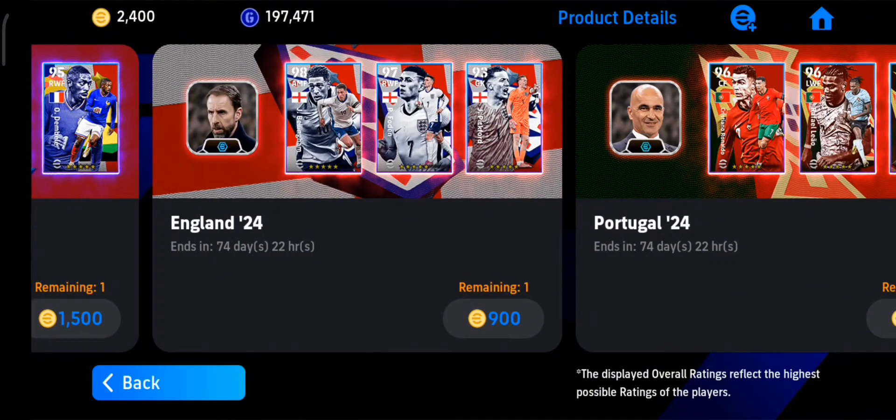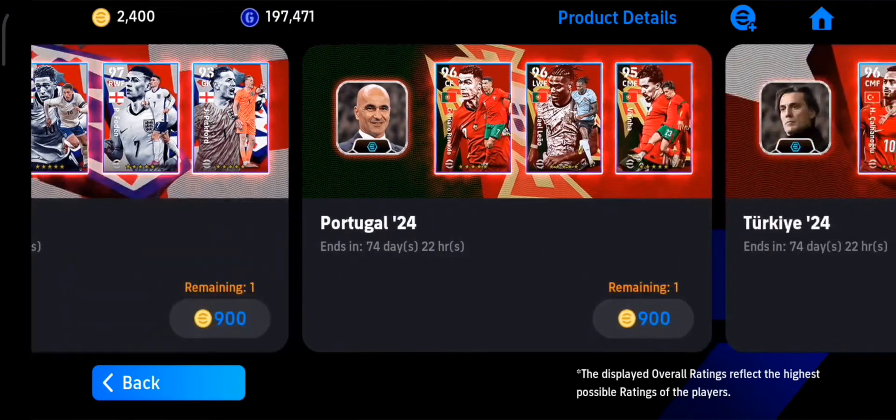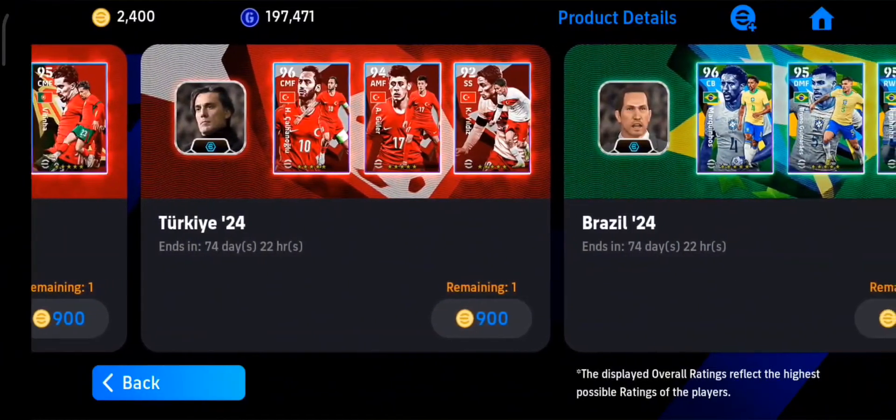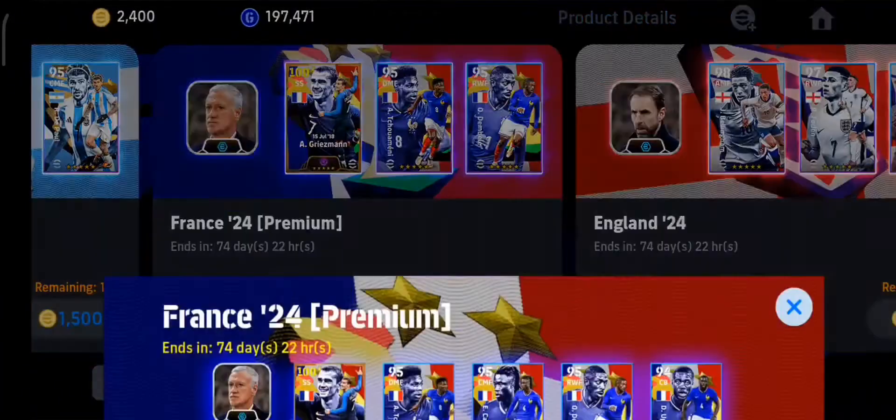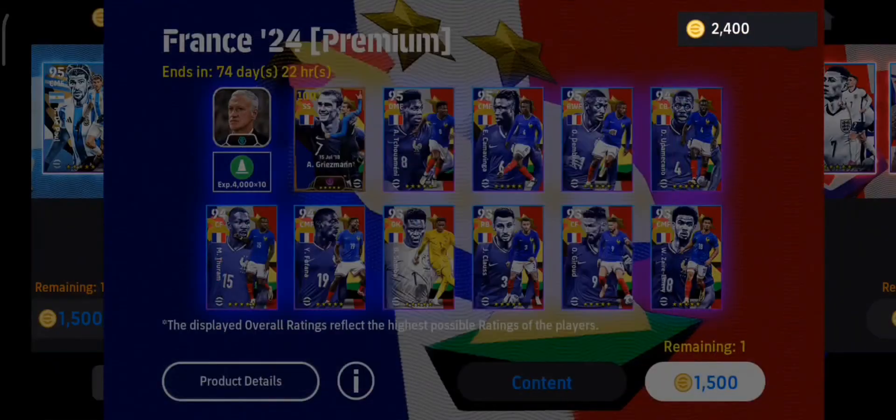If you take the England pack, there is Bellingham and Alexander Arnold also. But I won't go for this — I will first take Griezmann. I'm gonna take the Griezmann pack first.